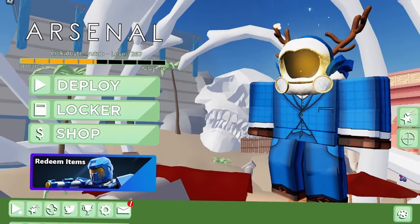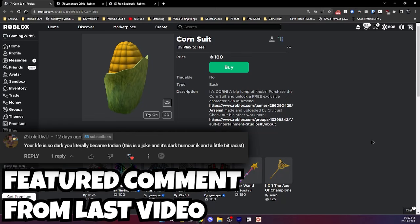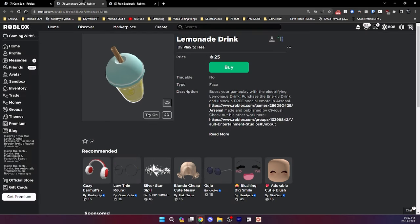Here's how you can get the corn cop skin, the fruit salad kill effect, and the lemonade zipper emote all in Arsenal. The corn suit and the fruit backpack cost 100 robux, while the lemonade drink only costs 20 robux. Do try to support if you have the robux, as it is a charity event.